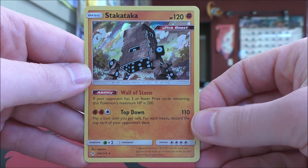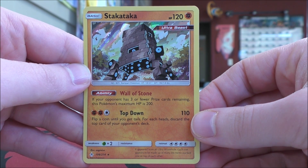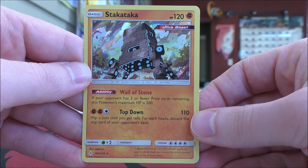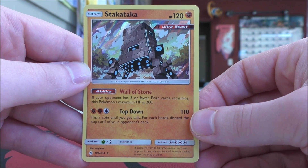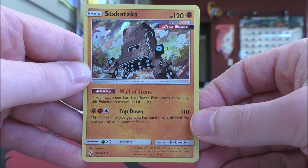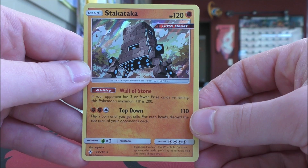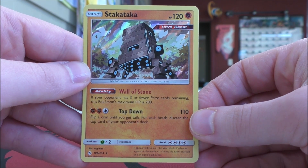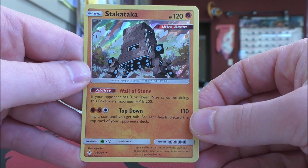Somewhat decent pulls from the Unbroken Bonds packs — just a couple of rare holo cards. Hopefully in the additional packs that I purchased I'll have a little bit better pulls. So that will conclude my day at the Dork Den here in Mankato, Minnesota. Thanks everyone for watching — as always before you go, make sure to check out all the links in the description of this video, including links to my blog, Facebook, and Twitter pages. Thanks everyone for watching, and stay tuned for more videos. Thank you.